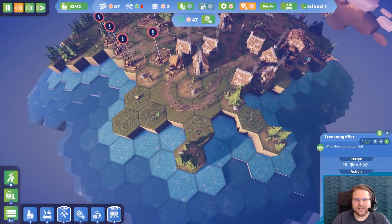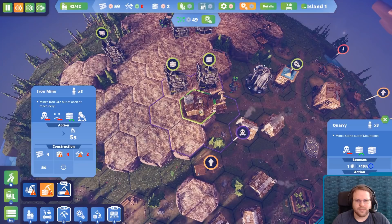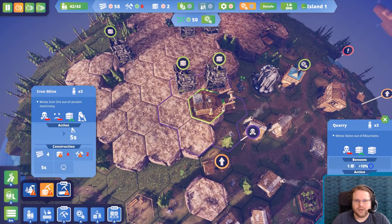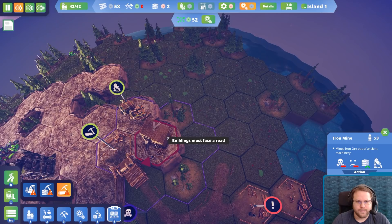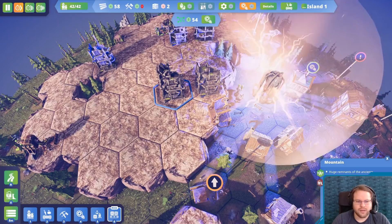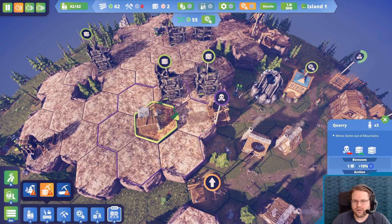The tools are my bottleneck. The problem is I can't automate tool production — I have to constantly tell this thing to transmogrify tools, and that sucks. I was going to get a quarry down. I'm honestly curious — what are you? Rusting Hulk. Those are the mountains, got it. What if I put it here? It would work there because the main thing is I don't want to poison the trees if I can avoid it.